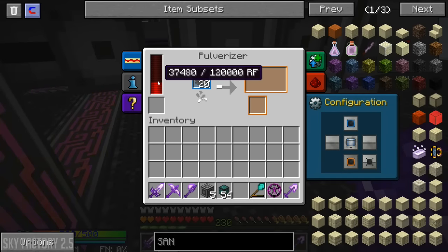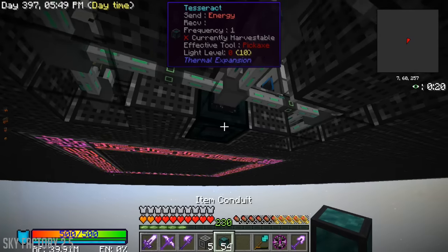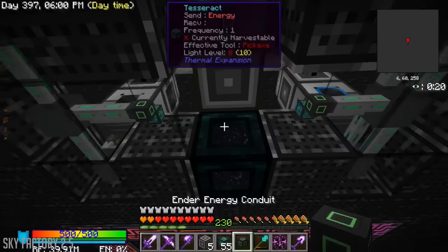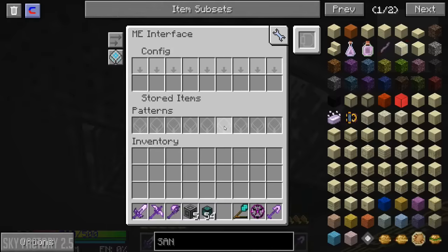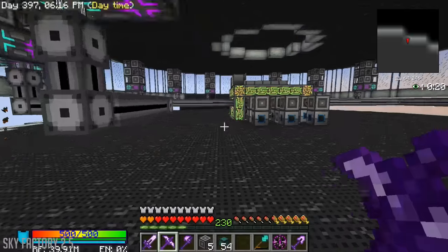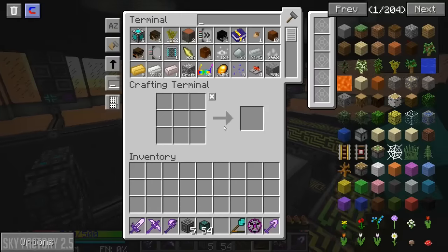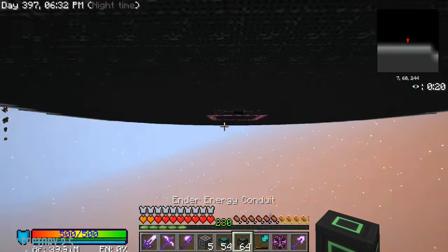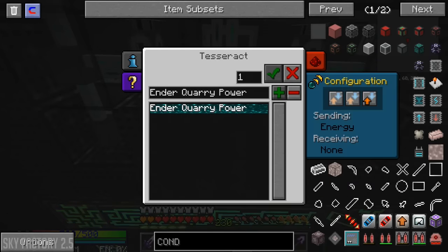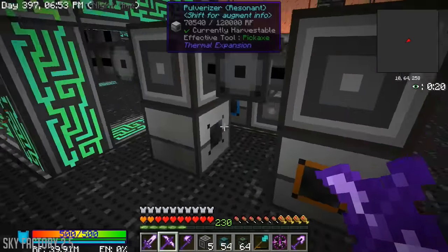We're not getting power, but everything else seems to be working. So that means either I haven't connected a cable correctly or the tesseract is not connected with power. Let me configure it — we want 'insert' — and that should be powered. Let's go test now. Still not getting power, let me grab some conduit. Maybe I just didn't connect that machine. It's receiving — that is what we want. There we go, much better.